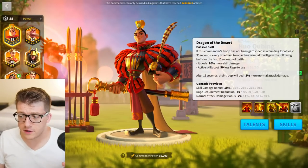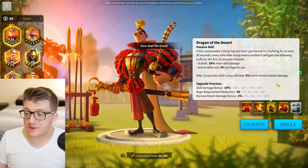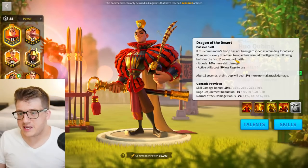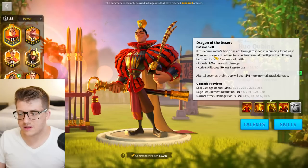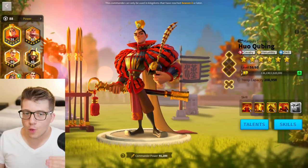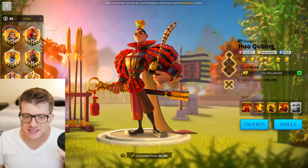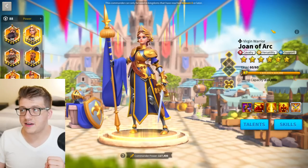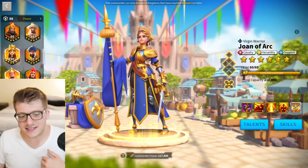If you want to run him at 5551 and micromanage the march for the buff, go for it. You could also try 5515 if you don't care about the 850 rage requirement, since that active skill effect only happens for the first 15 seconds. The reason I'm planning to pair Hua Mulan with Joan of Arc is that Joan is a better commander than William, and Nevsky is a better complete package than Hua Mulan, so you pair Nevsky/William and have two really solid cavalry marches.